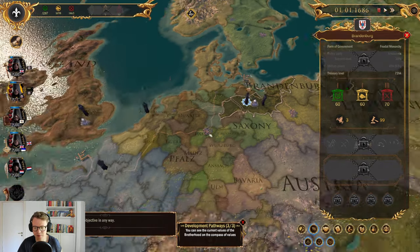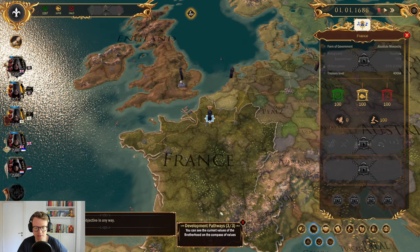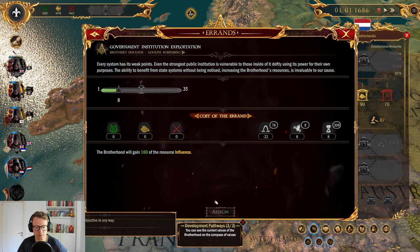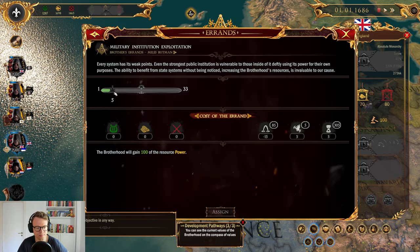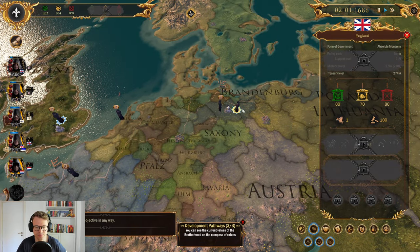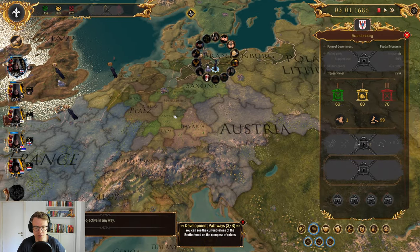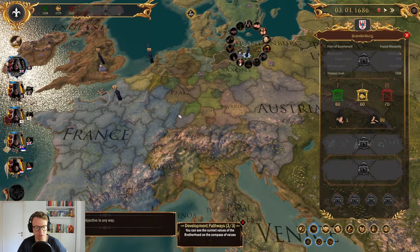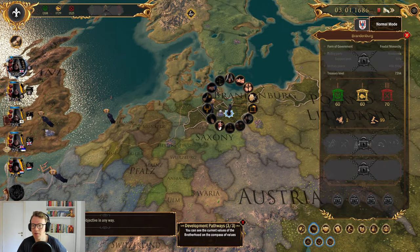You guys will get more resources — that's probably always good. Since these countries have no awareness either, it's just like free real estate. I guess we could move this guy to Austria — but he's not Austrian. We could recruit an Austrian neophyte. Maybe that could be nice — that would mean we had one agent in every major country. I'll wait with that until the next objective shows up.